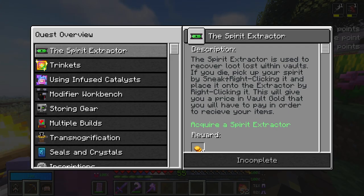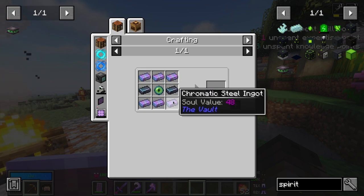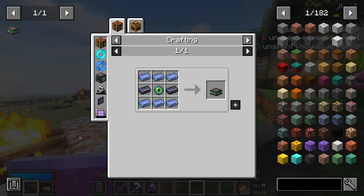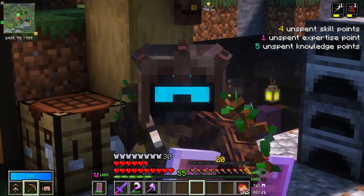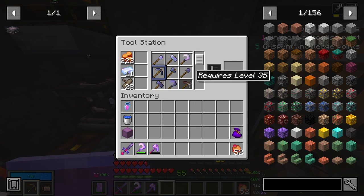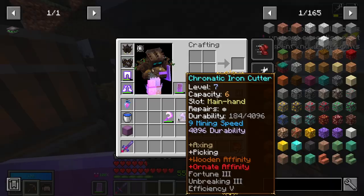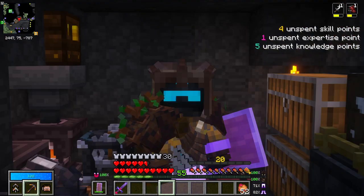The spirit extractor is used to recover loot lost within the vaults. If you die, pick up your spirit by sneak right-clicking it and place it into the extractor by right-clicking it — this gives you a price in vault gold that you'll have to pay to receive your items. That thing is expensive, so we'll make it when we actually need it. I haven't died yet, so we'll see what happens. Now that level 20 has unlocked, we can make some new tools — we've been running with the chromatic iron cutter and sickle for a while. Time to make something new.